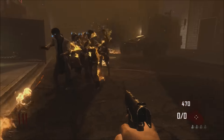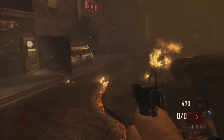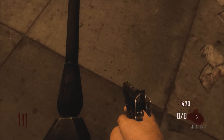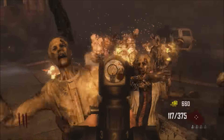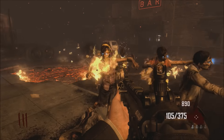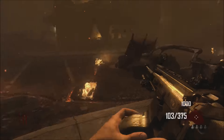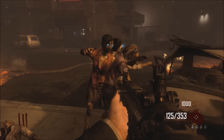Bring the zombies around here and crouch on the very edge of this lamppost. The zombies should glitch against the car. There will be a few that come towards you, so just kill those off, but a lot of them — almost all of them — will get glitched against the car if you do it right. Then just kill the guys behind you and the few that make it over.